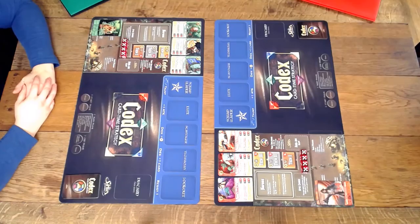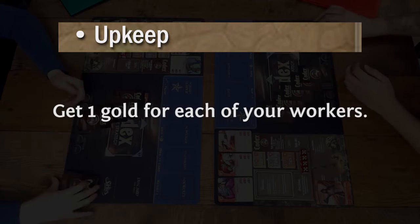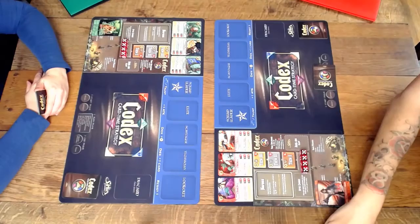In this example, the red player is going first, but to understand the red player's turn, we're going to have to take a look at the turn phases. The red player's turn begins with the ready phase and the upkeep phase. During the ready phase, you normally ready any exhausted cards that you have in play, but since it's the red player's first turn, he doesn't have anything to ready. During the upkeep phase, you gain one gold for each worker that you have. Since the red player is going first, his starting worker card starts on the four worker side, and so he gains four gold during his upkeep.